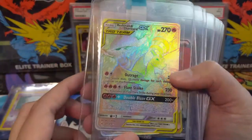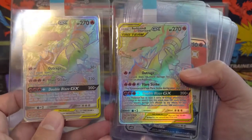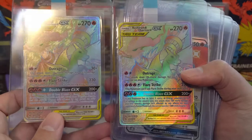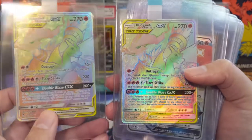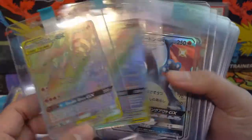We've got some Reshiram & Charizard from Unbroken Bonds. I would say this was one of the cards I picked up not at the appropriate time — I think even with the recent spikes, when I picked these up the value was still a little bit down.